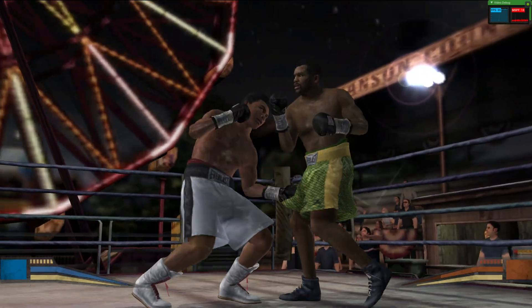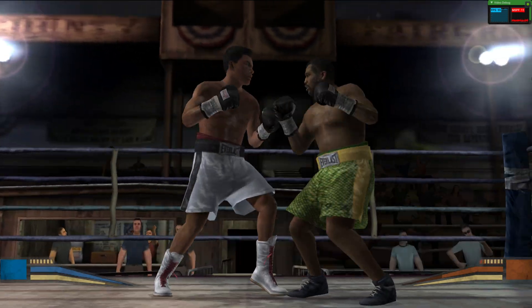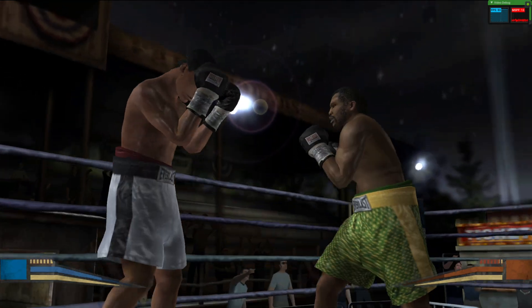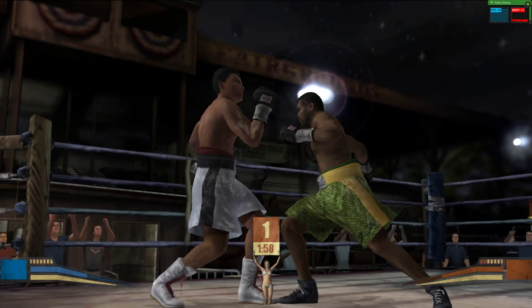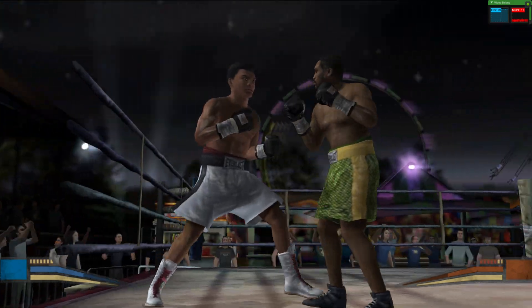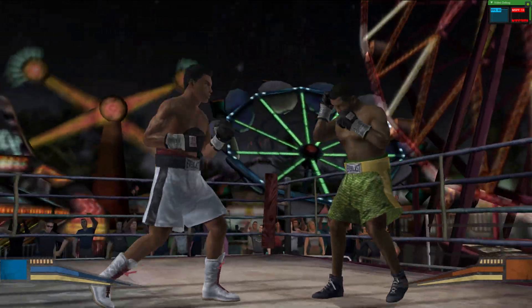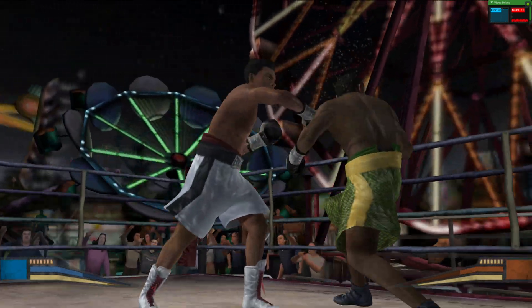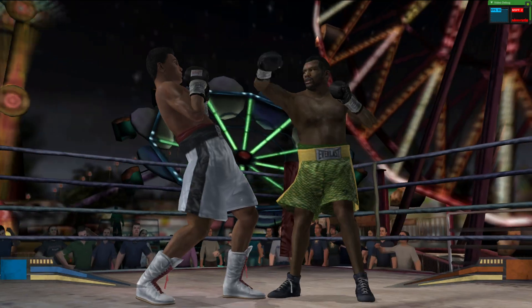That punch doesn't find its mark. Frazier's haymaker rips his opponent to the body. His head caught the explosive force of that haymaker. Frazier's counter skills are impressive. That haymaker made his opponent stumble back. A clean shot connects. Frazier with a nice move, and he causes havoc with a haymaker downstairs. A huge uppercut from Ali catches him off guard and connects. Frazier makes a miss. Big hook from Ali.